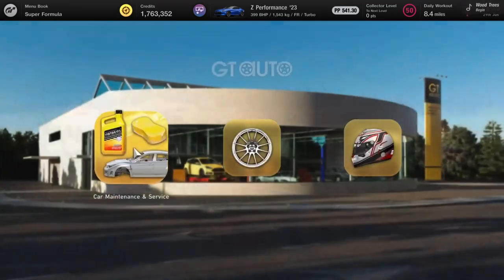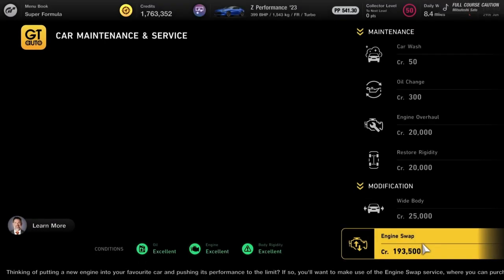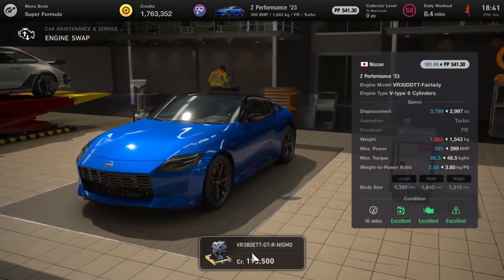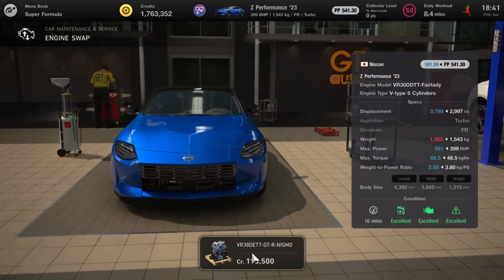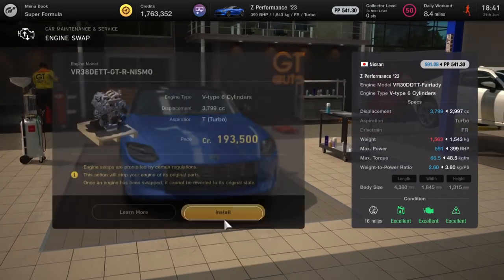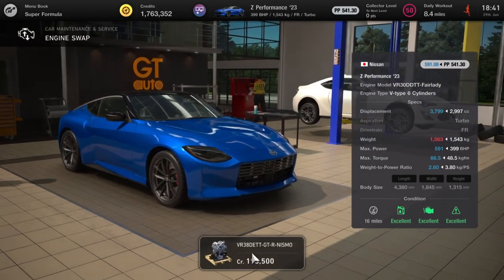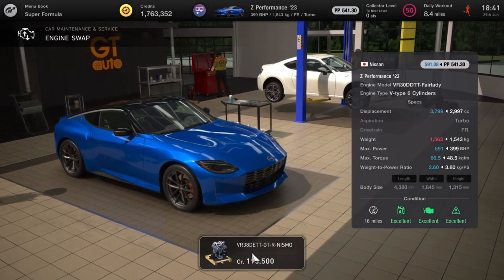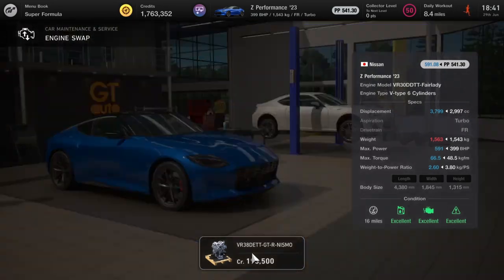Last but certainly not least is the Nissan Z Performance — basically the 350Z from 2023. We're going to put in it a GTR engine and it's going to take the horsepower up from 399 to 591. The PP goes up to 591 but I reckon this car will be better suited to Le Mans than Tokyo, just because it's not four wheel drive and you've got to deal with that wet weather at first. At least on Le Mans you can just put the wet tyres on.